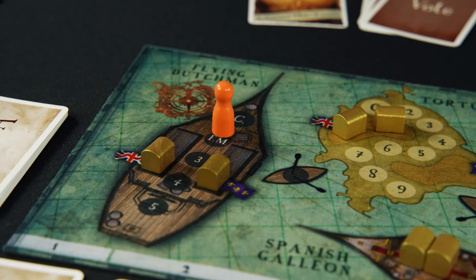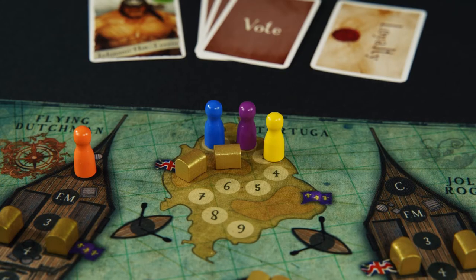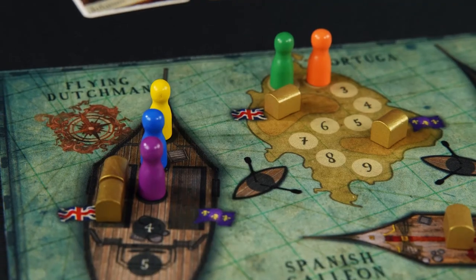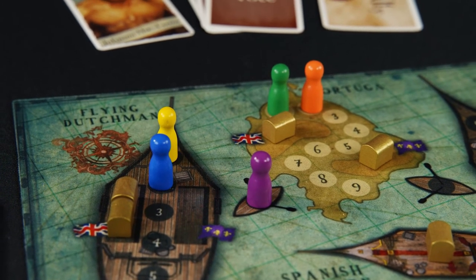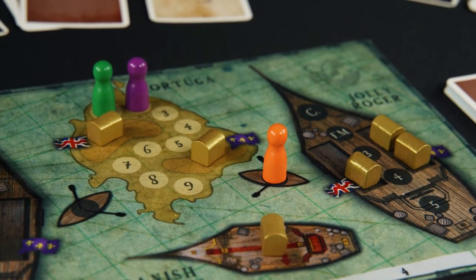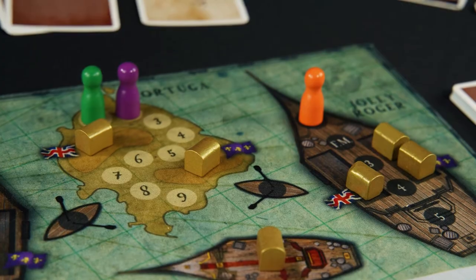Whenever a vacancy appears on a ship or on Tortuga, pawns move up in rank to fill in the empty spots. Players can also use an action to move onto a rowboat to get from Tortuga to a ship or vice versa. It takes one turn to get on a rowboat and another turn to get to your new location.